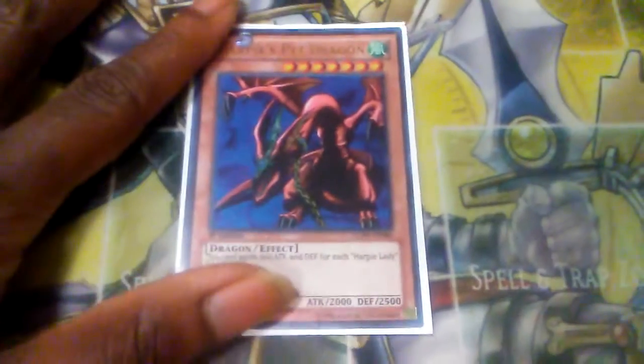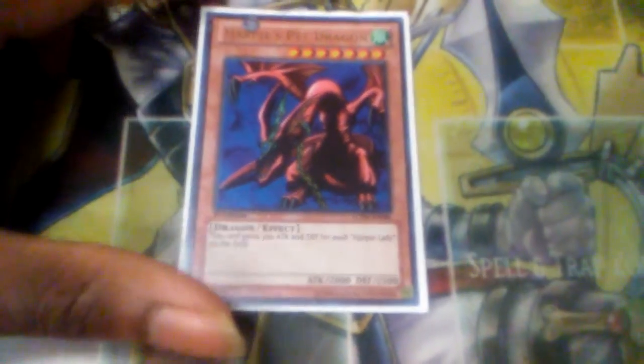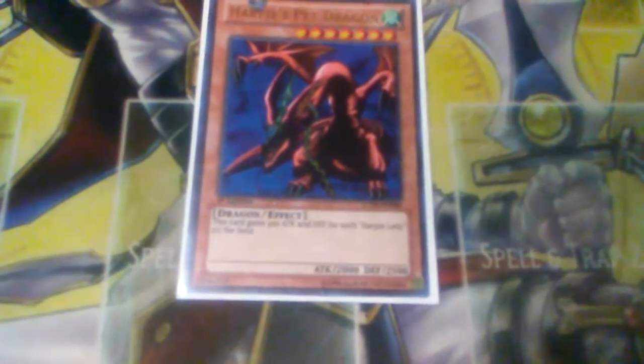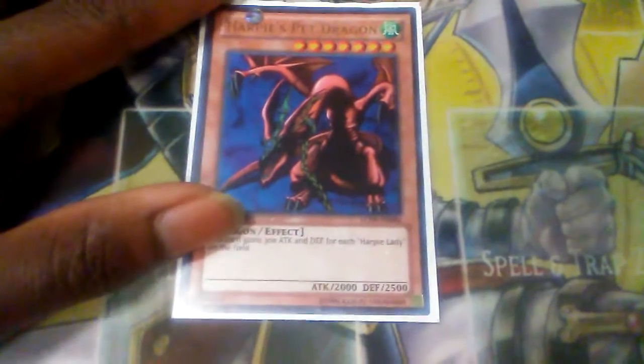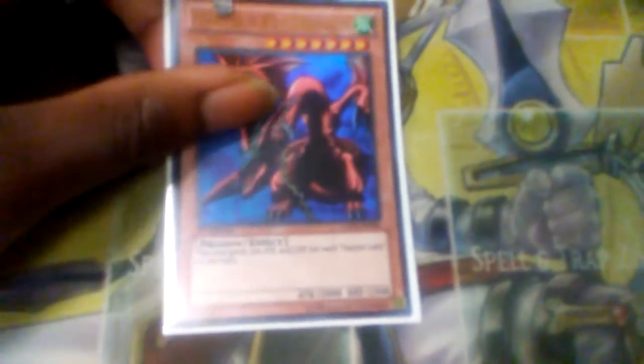First, let's talk about Harpy's Pet Dragon. This is the original of all the Harpy's pet dragon monsters — a level 7 dragon effect monster. It gains 300 attack and defense for each Harpy Lady on the field. In most cases, this used to be really good back in the old days. When Harpy Channeler came out, dragons shot up because there were only like two prints of Harpy's Pet Dragon at the time.